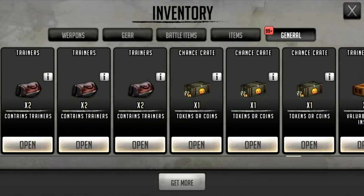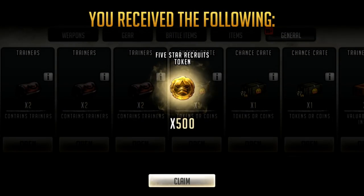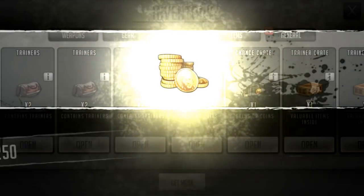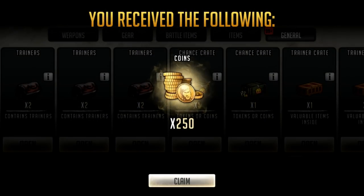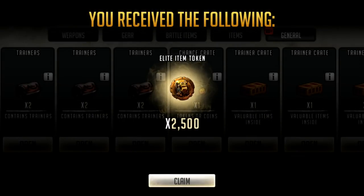I'm gonna switch over to my other region and see what I can get on that region. Okay, I got three of the chance crates on this region - see if we can get any coins. That's the worst amount of five star tokens I could have got. 250 coins - not bad. And it could have been worse. But here's the rest of my pools that I did offline and on my stream.